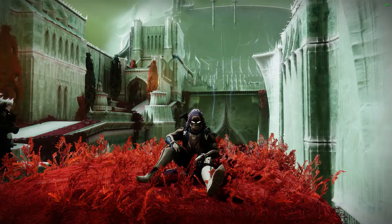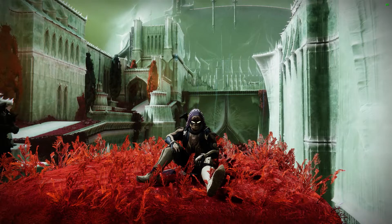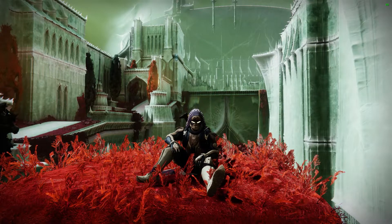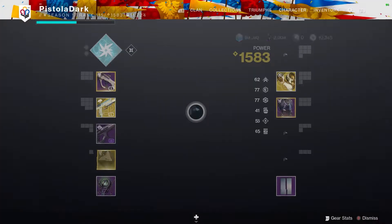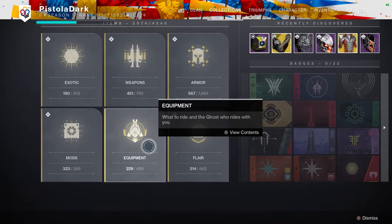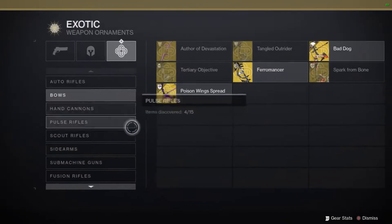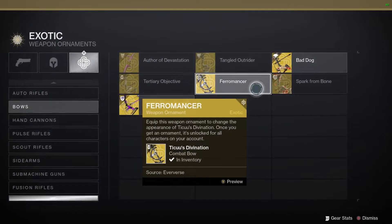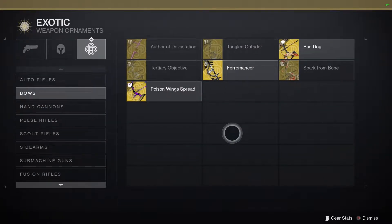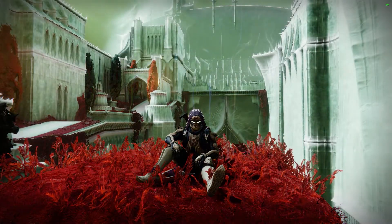I keep going over them because I keep remembering that some of them got taken away and some got vaulted. But I found that in the triumphs section of your collections, if you go to Exotic and then Patterns and then Bows, you can actually see the old ones that were available. That'll be a video for another time.